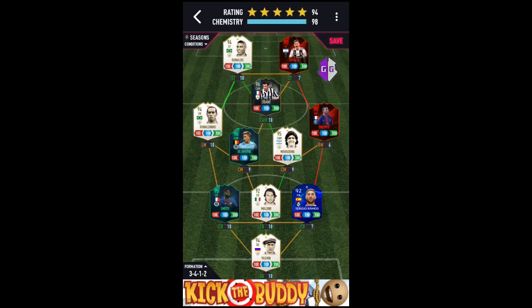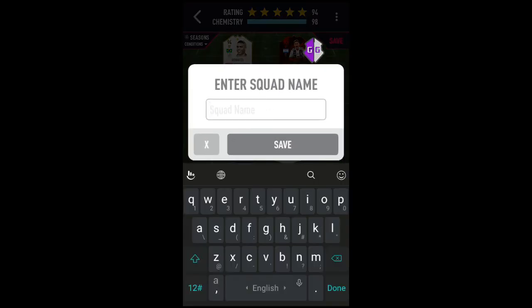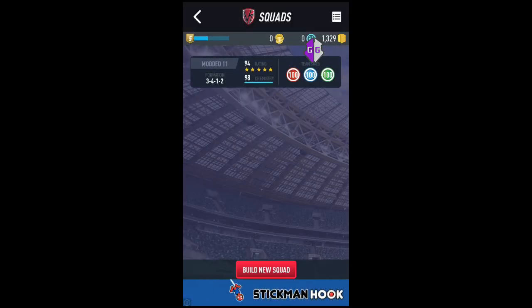As soon as you have all your 11 players modified and at 100 control, defense, and attack, you can now save the squad. Just click on save and enter the name — we'll call this 'The Modded 11.' Save it and you'll have your squad at 100 control, defense, and attack. That's it for today, and until next time!